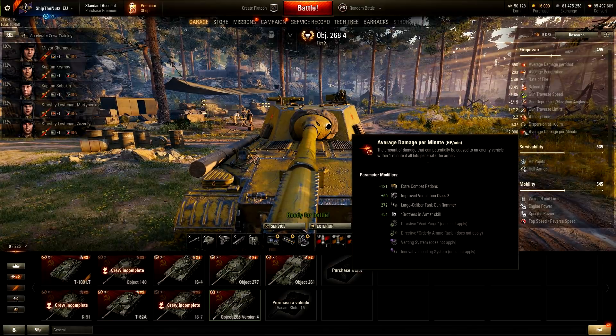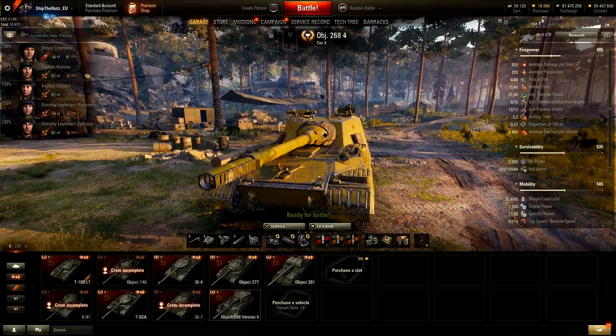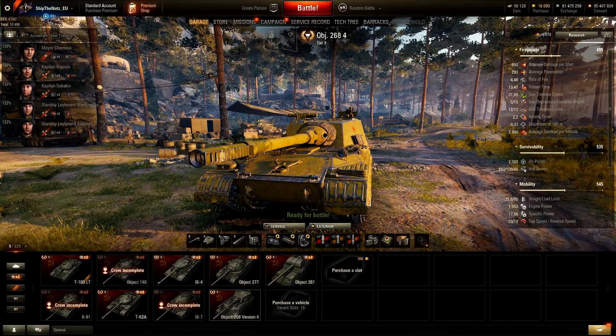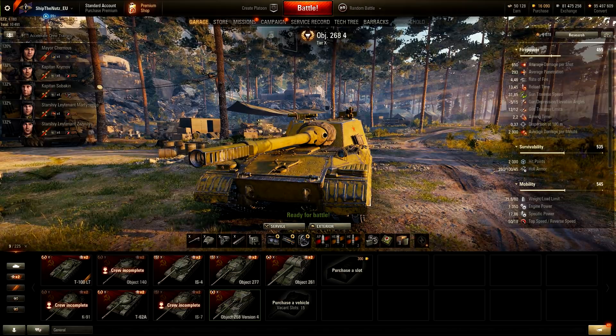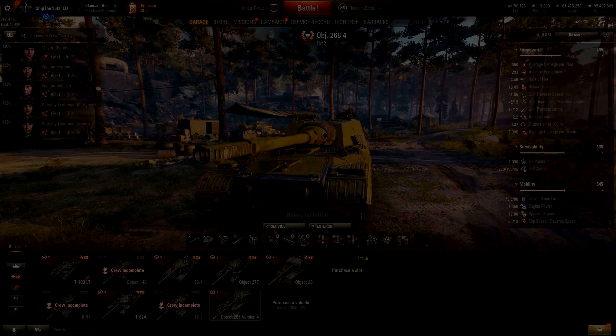This was the new version of Object 268 Version 4 — Version 4.1, maybe. We'll see what else they do to this vehicle. Hitting that commander hatch, I've been taking them out quite reliably. To kill it easily you have to be in close-range fights with a better DPM tank. Today's episode was crazy fire-wise — lit AF! I hope you enjoyed today's episode. Let me know what you think about Version 4 now, and I'll catch you next time. Stay awesome, take care, and bye!